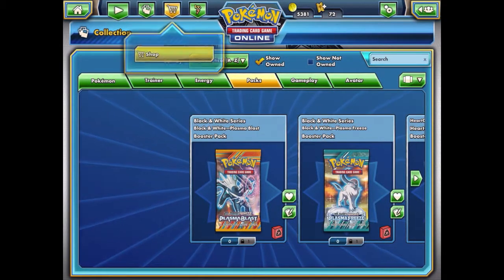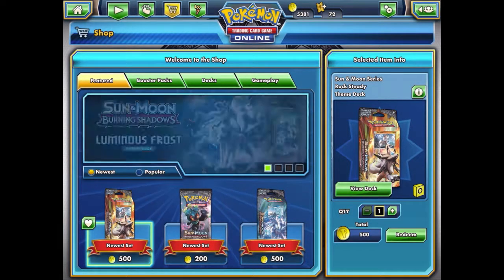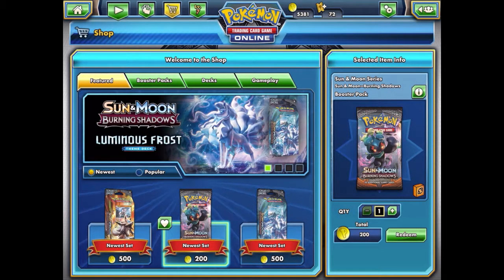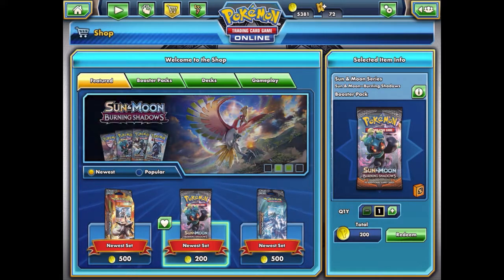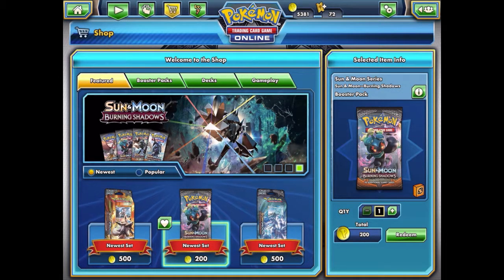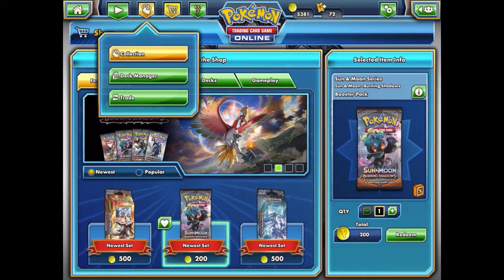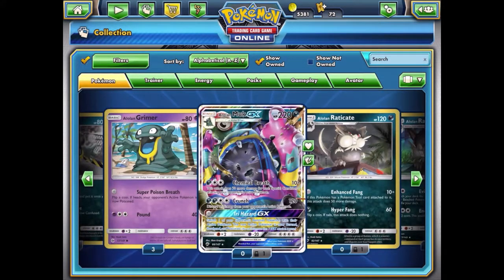In the next PTCGO video we're going to be opening up Burning Shadows — it's 200 coins each. I've already opened six packs because they gave me one free, and I've only gotten one GX: Alolan Muk GX, which is probably the worst or second-worst GX in the entire set. It doesn't really help my deck at all — it's kind of a poor sludge and garbage card.